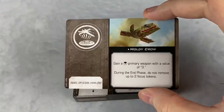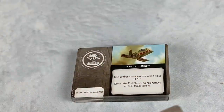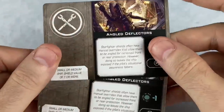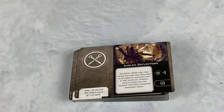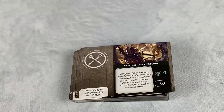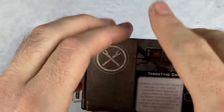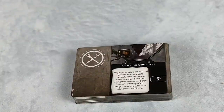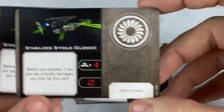And then we got the Moldy Crow title. For all of you single faction players that were upset that you had to buy across the aisle to get Moldy Crow — well, you probably already did it. We've got two copies of Angled Deflectors, three copies of Targeting Computer — strange that there's three — and two copies of the new Stabilized S-Foil for the B-Wing.